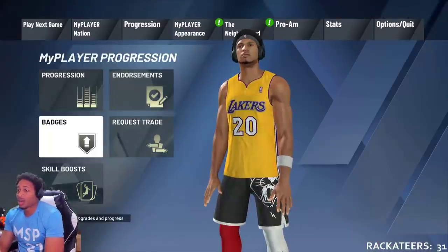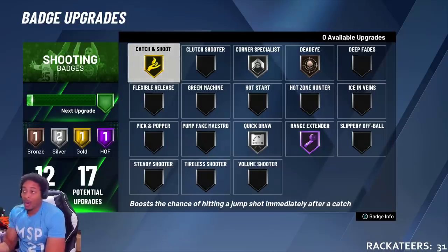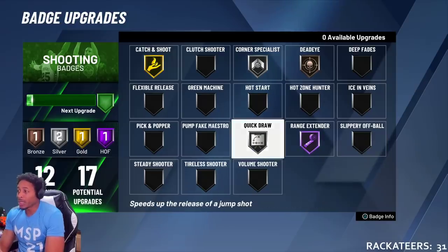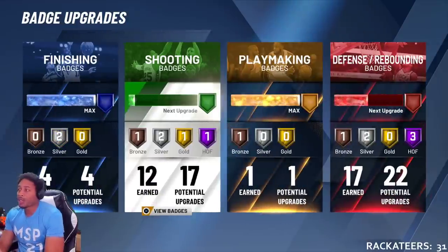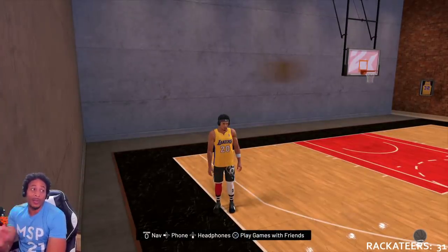The secret sauce is the badges. I played last night — right now I don't have hot zone hunter, and I don't have corner specialist on gold yet. My next badges: corner specialist on gold, then hot zone hunter. That's five badges total — two for dead eye, one for corner specialist, two for hot zone hunter. If you're building from scratch: shooting range extender first, corner specialist second, catch and shoot third, and obviously quick draw first before anything else. You can't shoot the ball without quick draw, but this shot needs hall of fame quick draw — no doubt about it.